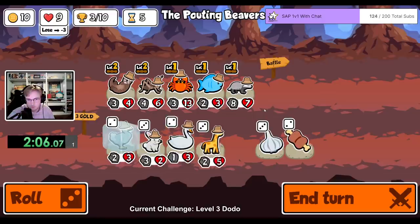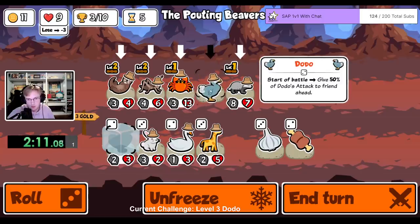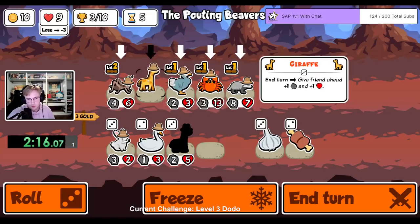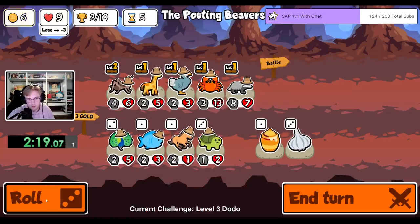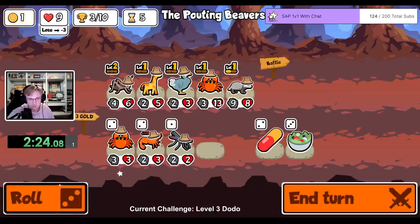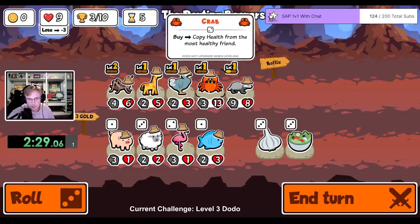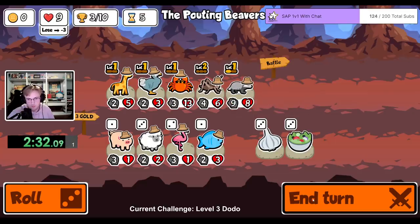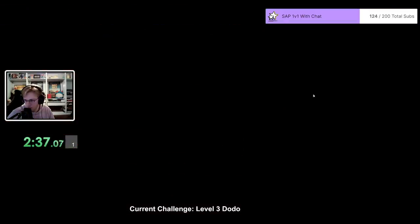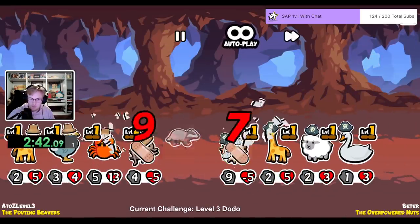Okay, so we get rid of the fish. We buy a Dodo. Get rid of the otter. We work on making the Dodo stronger. Level up the badger. And I'm fine with the badger hitting this crab — maybe I'm not. Maybe I'll have it hit the cricket.